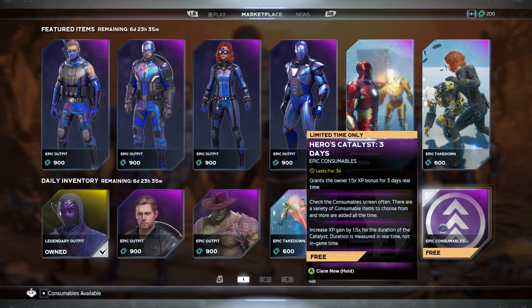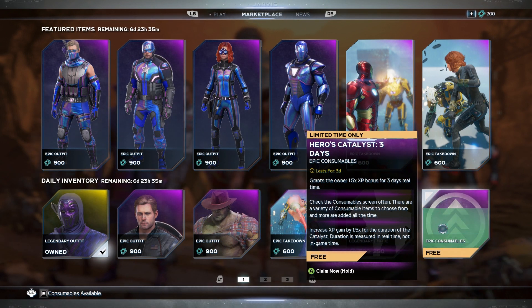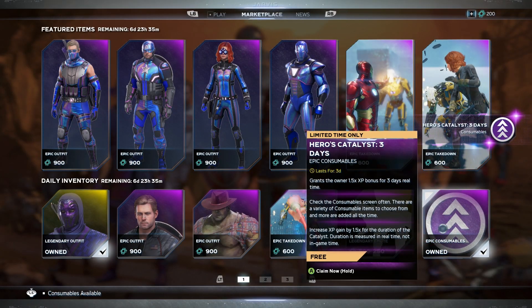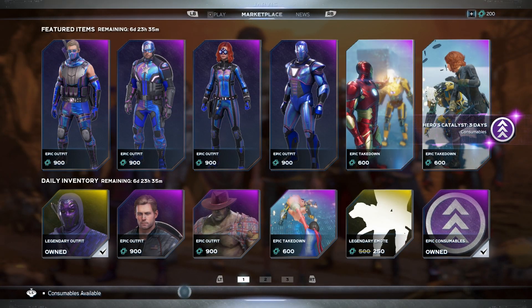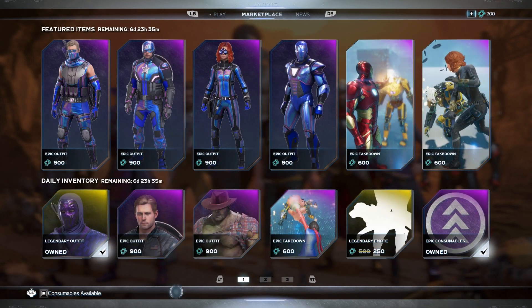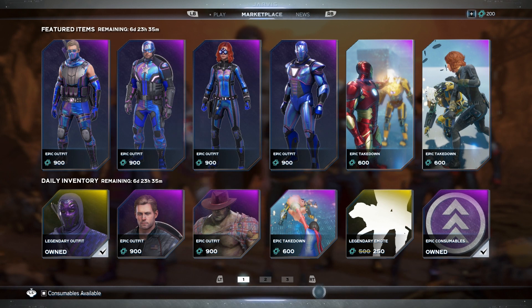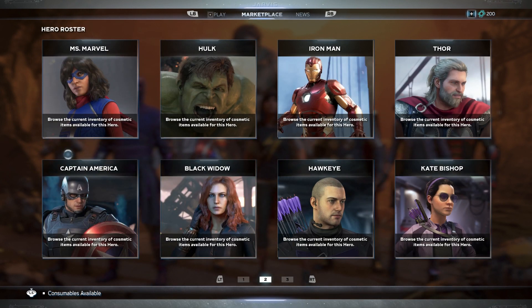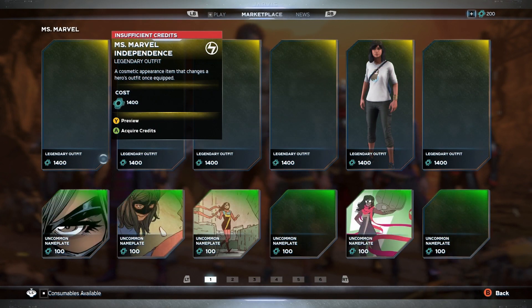We also got a free consumable — hero catalyst three, grants hero 1.5x XP. I still have a lot to do in this game. I really need to start playing online and ranking up. I'm probably going to do a story mode series soon, maybe a Dark or Red Room story mode. We'll see.